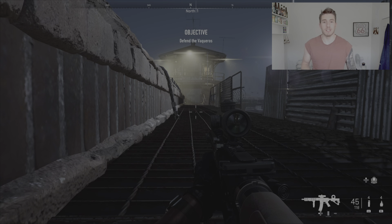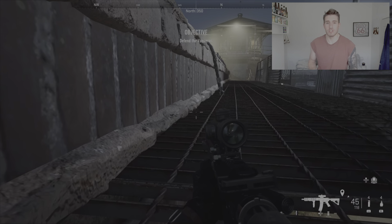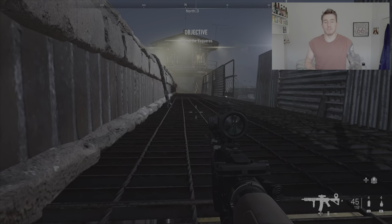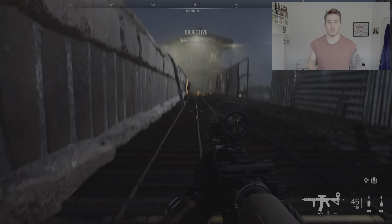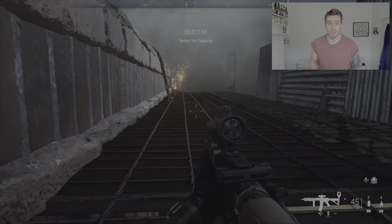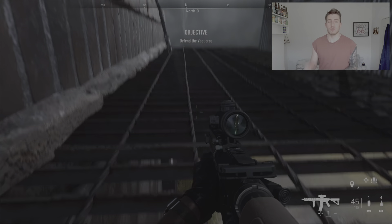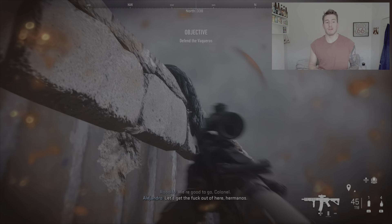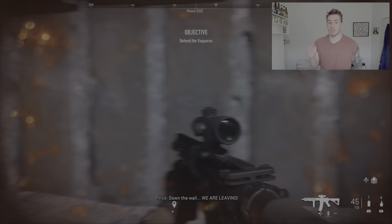On Recruiting and easier difficulties it's much easier anyway, but on Veteran I know a lot of people have been having trouble, including myself. This is how you do it. You can even use a smoke grenade — I don't think you actually need to, but I added some extra protection. This seems to work and it sort of prompts them to move forward.